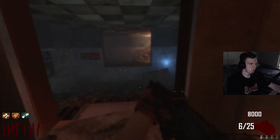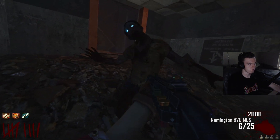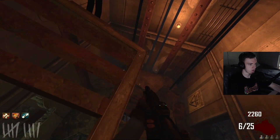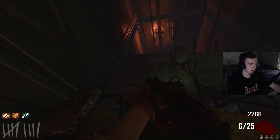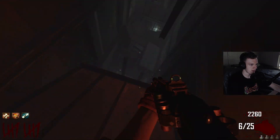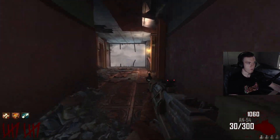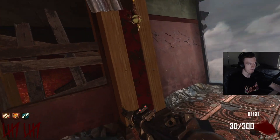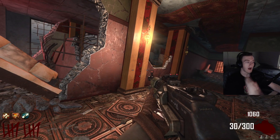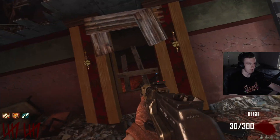Jump down right down here. Get some Galvan Knuckles, of course, just because for those jumping jack rounds we can use the Galvan Knuckles on them and not have to worry about missing a shot for that free perk. I don't remember this map too well, that's why I'm just checking every corner I run through. AN-94 — one of the best wall weapons of all time. I remember this and the PDWs on this map. They are very underrated in my opinion.